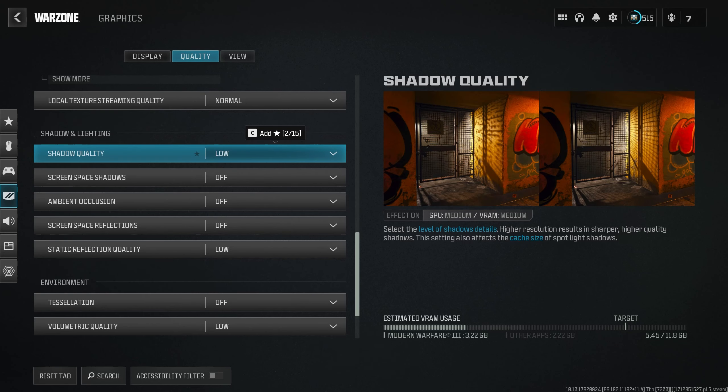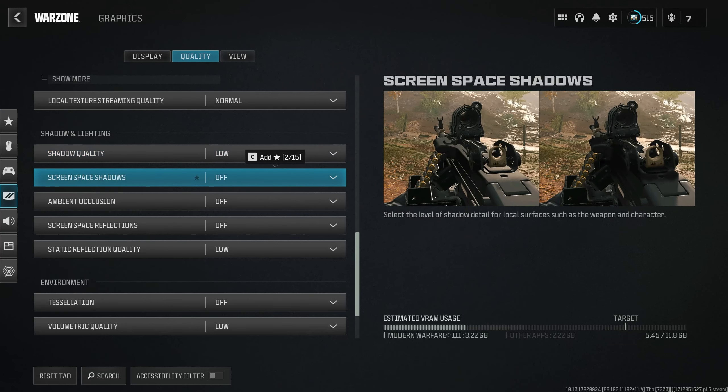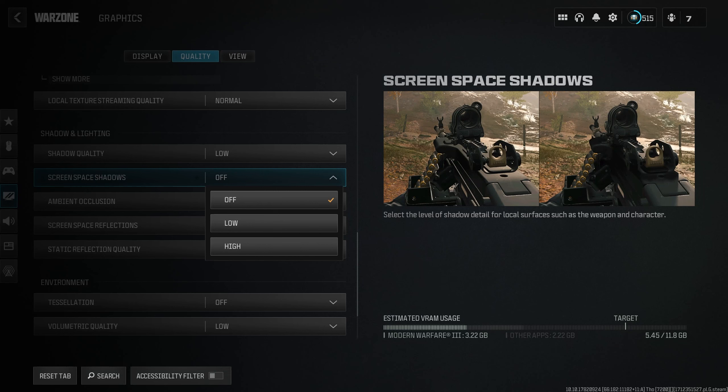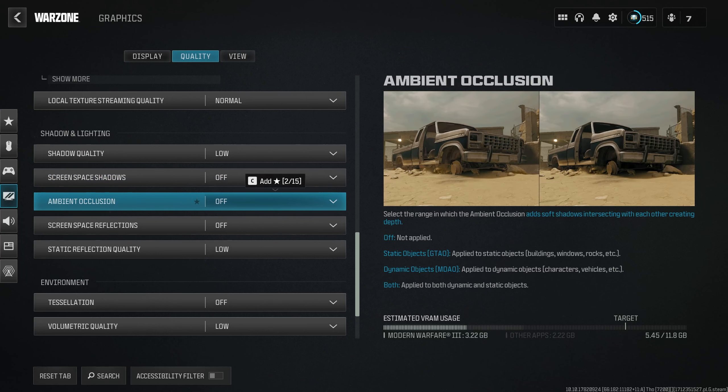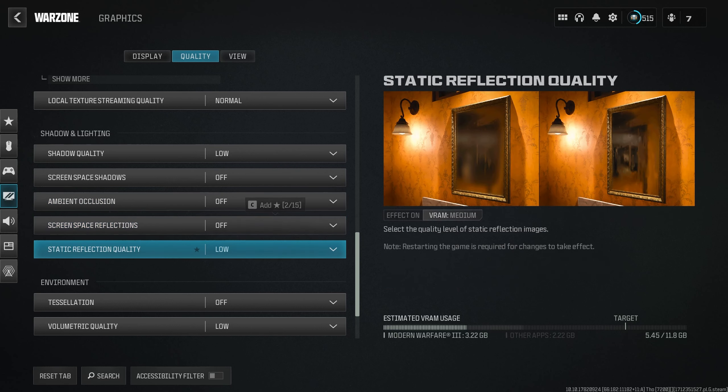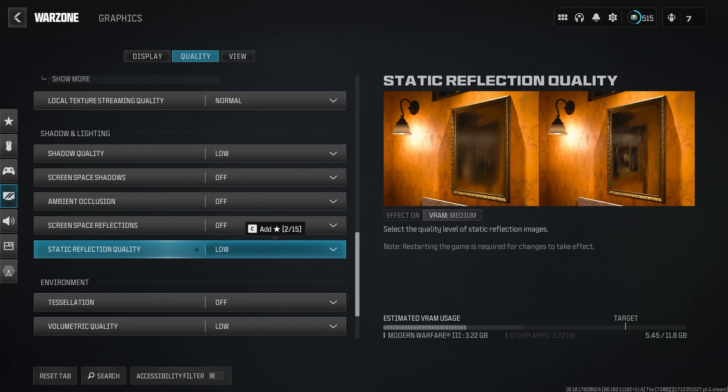Under Shadow and Lighting: Shadow Quality set to Low. Screen Space Reflections off — I used to run this on Low, but prefer having it off; it makes the game look a bit cleaner and you get a tiny bit more FPS. Occlusion adds a shadow under lots of objects which looks better, but I have that set to off. Static Reflection Quality on Low.